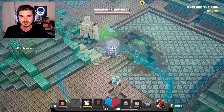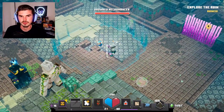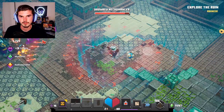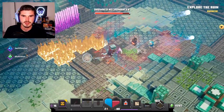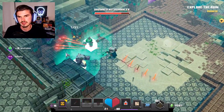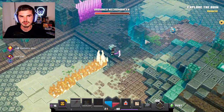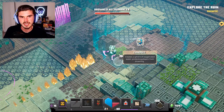We have a drowned necromancer somewhere around here. I didn't mean to throw that — I wanted to get close and hopefully get some good damage. It's called a conduit, which is really cool — it creates a sphere of oxygen and projects players from drowning.